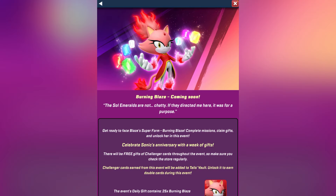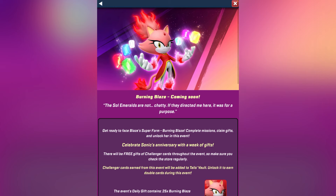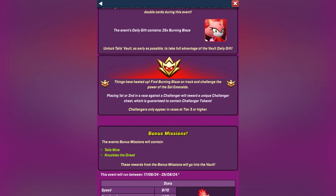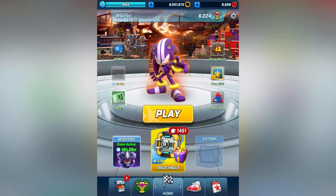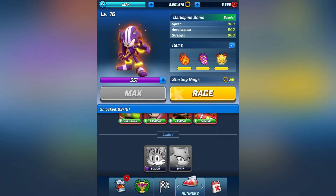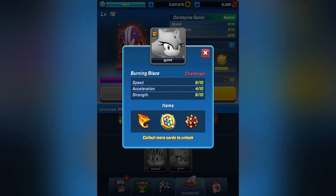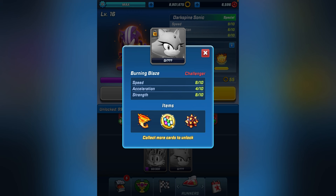Now we'll talk about the new characters. First we have Burning Blaze, and she's a challenger for some reason. I don't know why they made her a challenger, but I guess it's fine — you get to grind rings. She's basically just a super. She's a challenger and currently there's a very, very low chance for you to find the bot in your match.